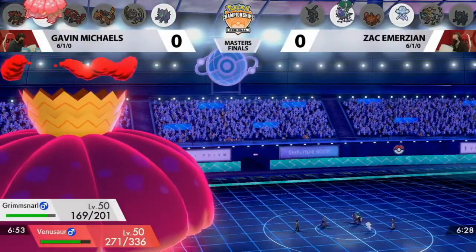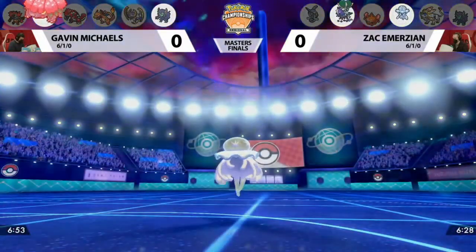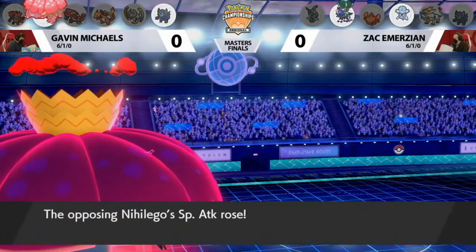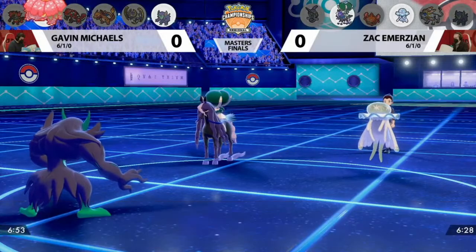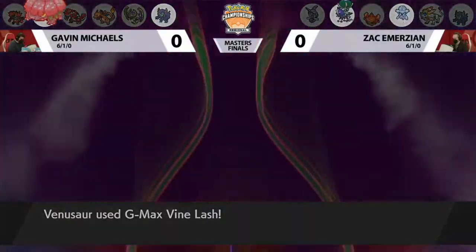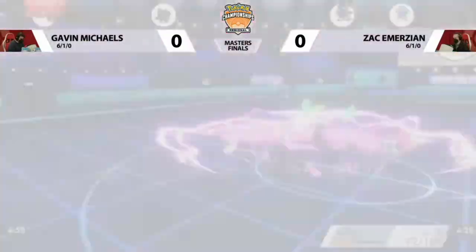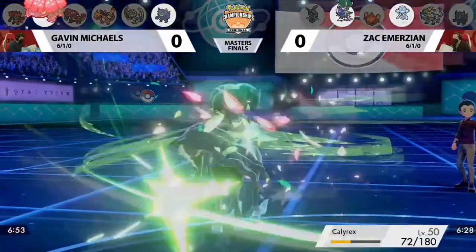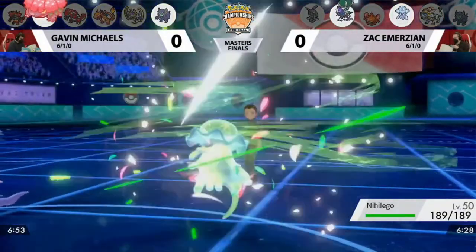Astro Barrage hitting both targets but not doing a lot of damage. Meteor Beam — it's a two-turn attack that you're able to activate in one turn because of the Power Herb. So you'll be able to use it and get that special attack buff, bringing the Venusaur down to half HP. But then the Dynamax Vine Lash into Calyrex will bring it down under half HP, meaning another attack would take it down.